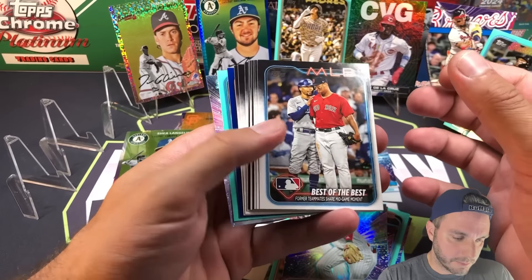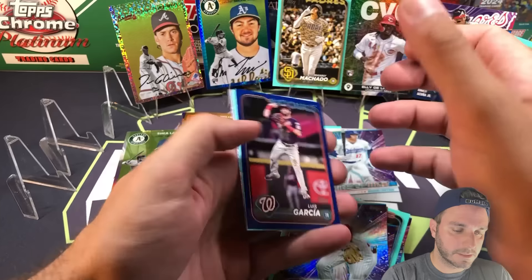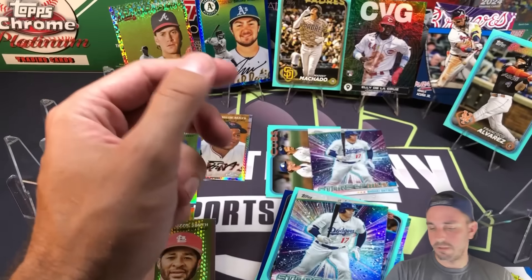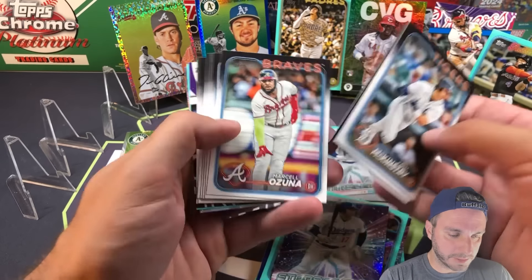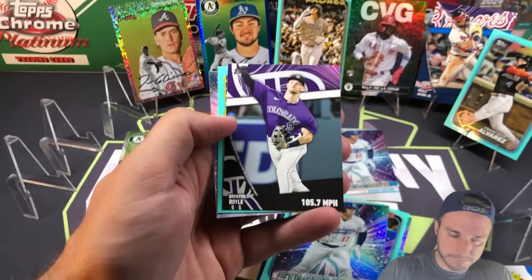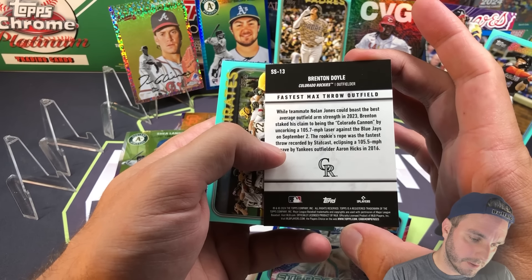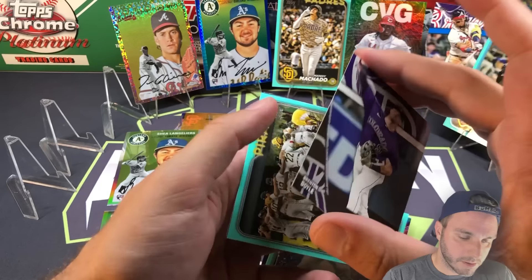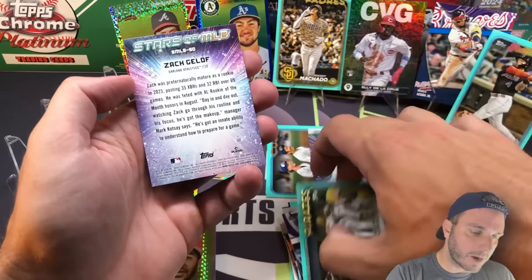Shohei on the back there, we got a retail blue - that is Luis Garcia for the Nats. And Zach McKinstry on the aqua. Another Significant Statistics in this box - this one's going to be Brenton Doyle, 105 miles an hour. He's a center fielder - fastest max throw in the outfield? He threw a 105 mile an hour laser against the Blue Jays on September 2nd. I knew he was a gold glove caliber defensive player but wow, that's crazy. Pittsburgh Pirates on the aqua and Zach Gelof.